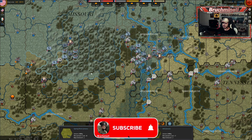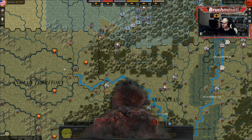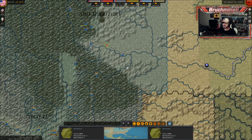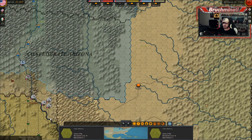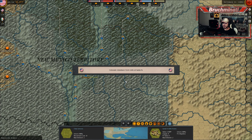We were losing a little bit of land over here because all the Indian bros seemed to join the southern states, and now they're driving up on us where I don't have any units. I also need to get some units out here in the Colorado and New Mexico territories because the south is starting to come up through the Confederate Arizona. Colorado Volunteers form units at Santa Fe — nice!